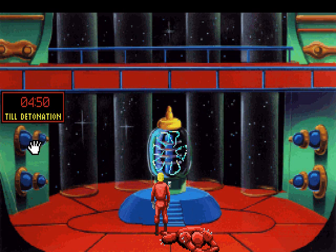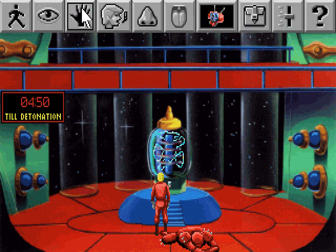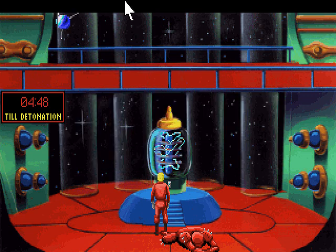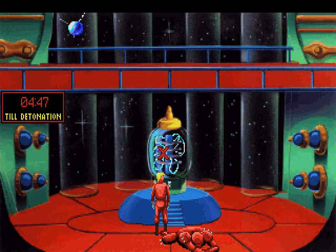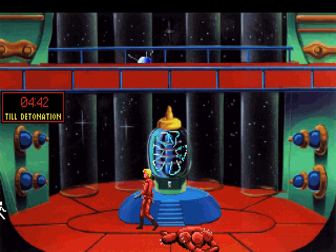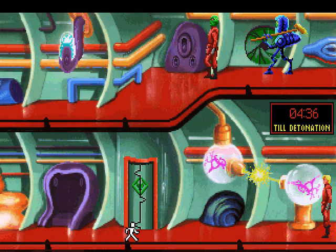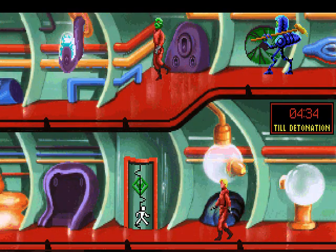So we have five minutes to get the hell away from here. The pulsing energy surging from the Star Generator tells you that it has been activated, and you had better quit hanging around staring at the pretty colors. Still doesn't smell like anything. Well, there's only one place in this ship we haven't been yet, which is the guarded elevator. But now we have a gun.